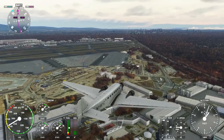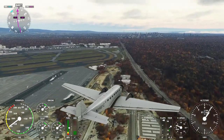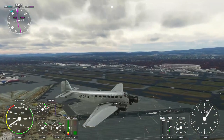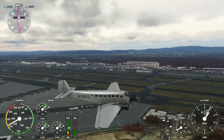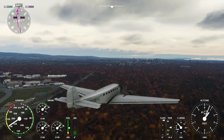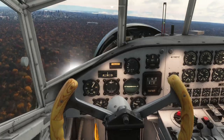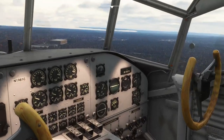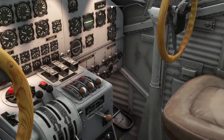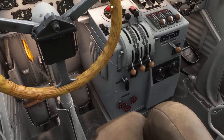One thing I don't expect from this is realistic failures or anything like that. Normally for the more expensive payware planes you've got a lot of that going on, but this one, not so much. It doesn't necessarily give the feel of a vintage aircraft — it's not flying like a Cessna or anything — but it's fairly easy compared to something like the DC-6 from PMDG, where there's a whole lot more going on. The cockpit doesn't have a huge panel of flick switches at the top.